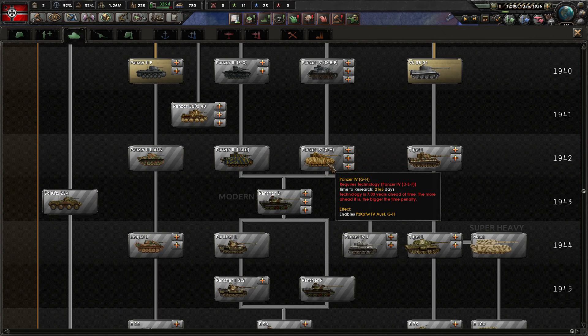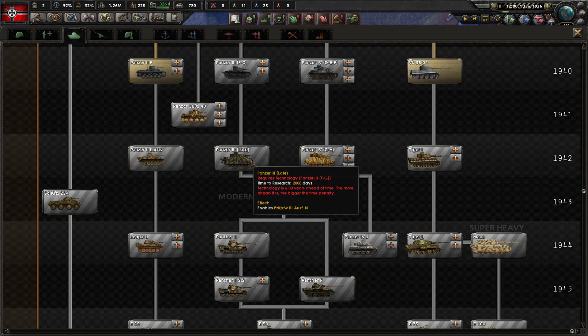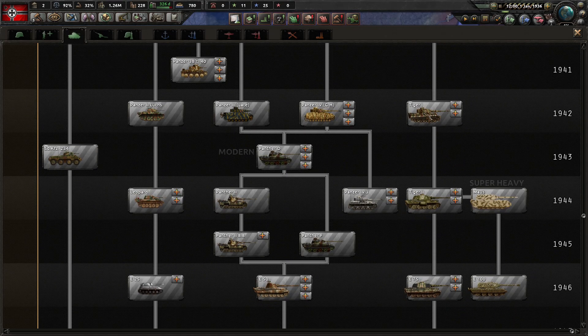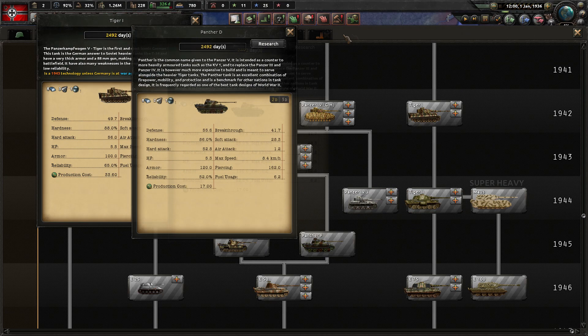We've pointed that out clearly in bright colors so you don't miss it, because this switches from the infantry support battalion to the medium battalion, while the Panzer 3 Ausführung N switches over to the infantry support role. So people don't get confused. The Tiger is also here.